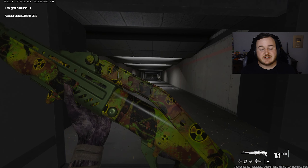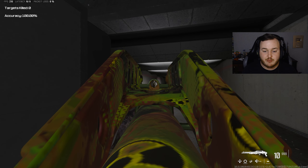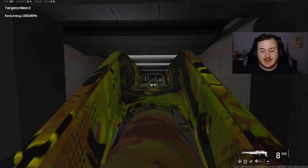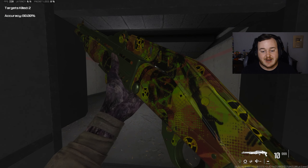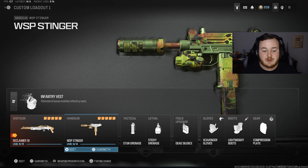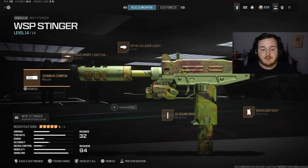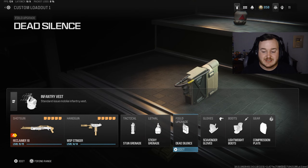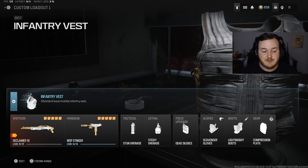Here in the firing range with the Reclaimer 18, I want to show you just how the aim down sight speed is. It's really important that you aim down sights with this shotgun. I want to show the damage at medium and up close range. For the rest of my build, I have the WSP Stinger — it still has the highest mobility in the game. I'm using a Stun Grenade, Semtex, Dead Silence, Scavenger Gloves, Lightweight Boots, Compression Plate, and the M-Tree Vest to be a little more aggressive.